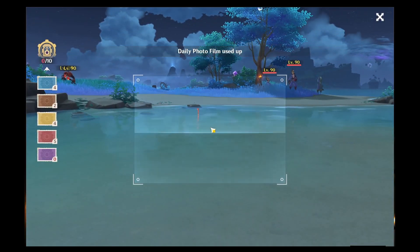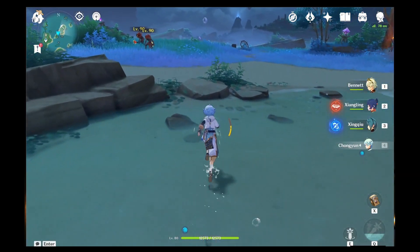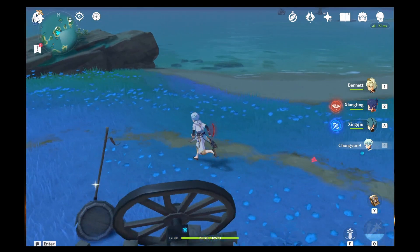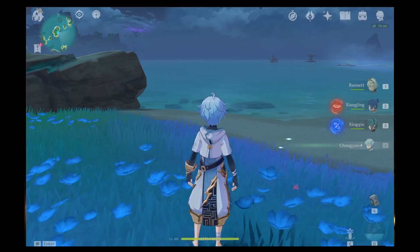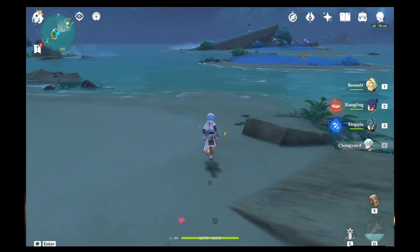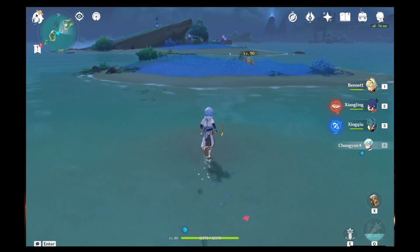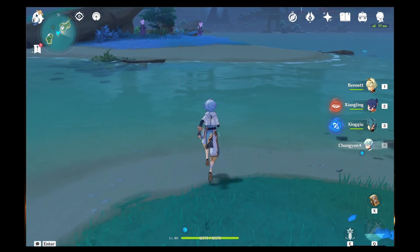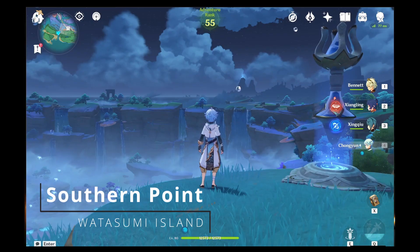Continue to move forward while being careful with aggro — odds are you're going to aggro them. Head a little forward and then to the right, toward the end of that next little chunk of land, to take a picture of two more Red Fingunagi. As soon as we're done with that, get out of there because they're chasing us. Then move forward a little further past the next island, and there are going to be a last two or three more in the water.